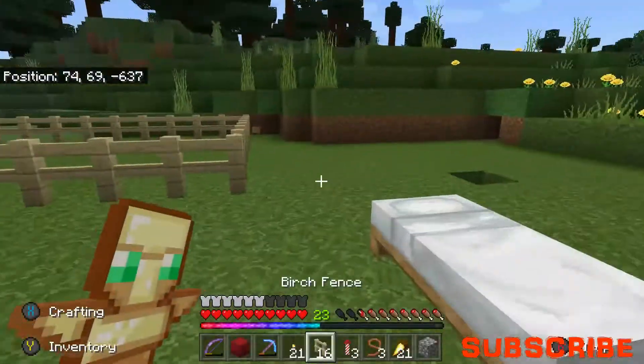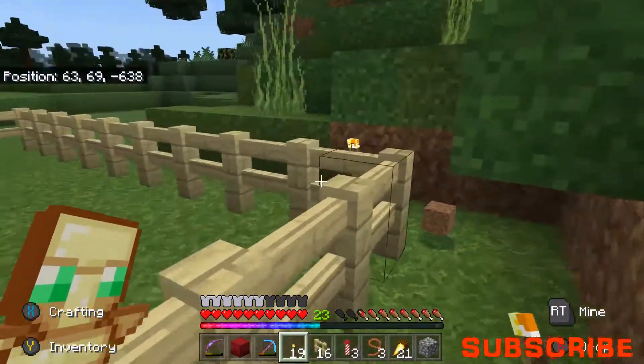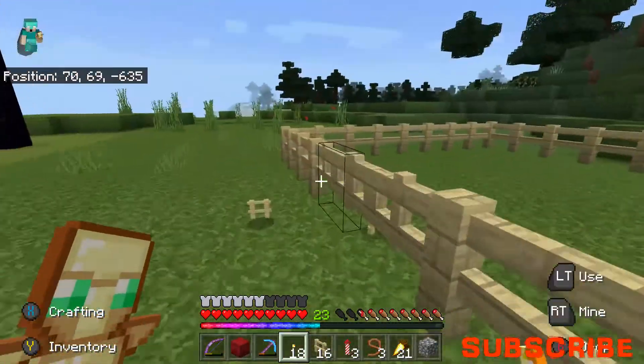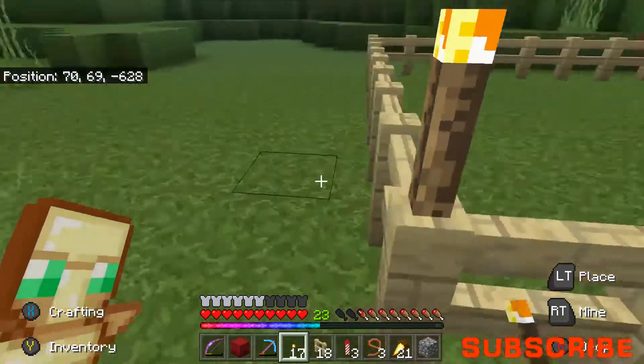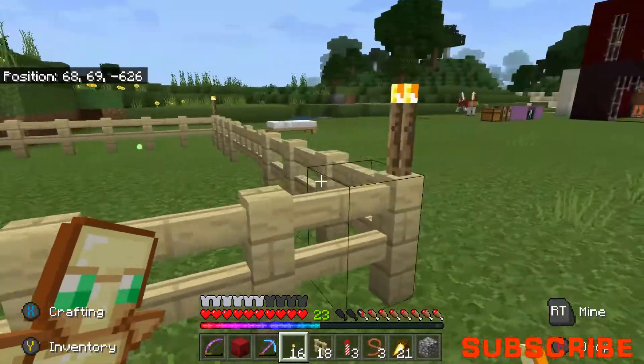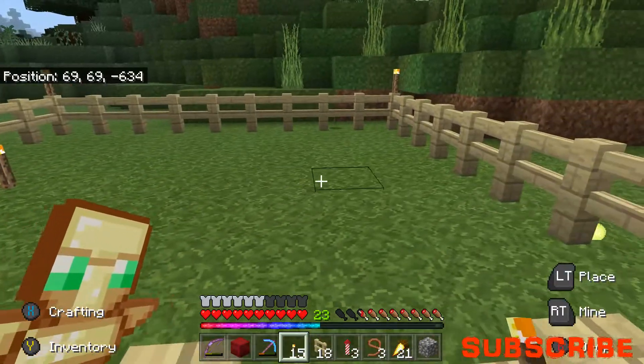We need to light it up - we don't want any hostile mobs like creepers spawning in there. That'd be dangerous and I don't want to chance my horses getting hurt. I'm also going to put a couple of torches inside it as well.